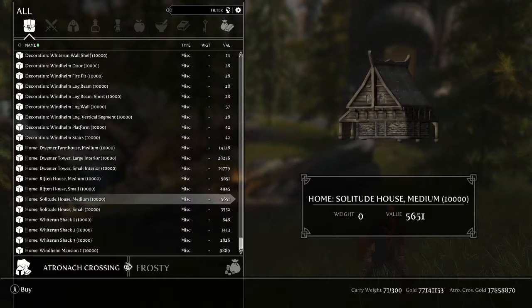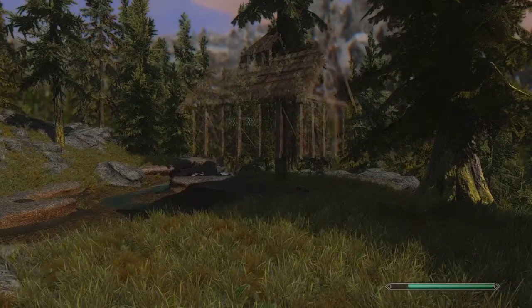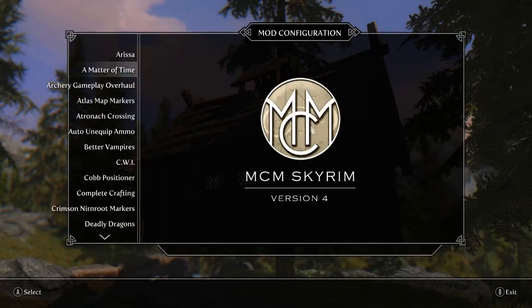After you chose and bought your home you find it in your inventory. Placing any items and objects from Atronar Crossing in the world is done by dropping the bought item from your inventory. After you placed your new home in the world, a new option in the MCM menu will be available to fast travel.